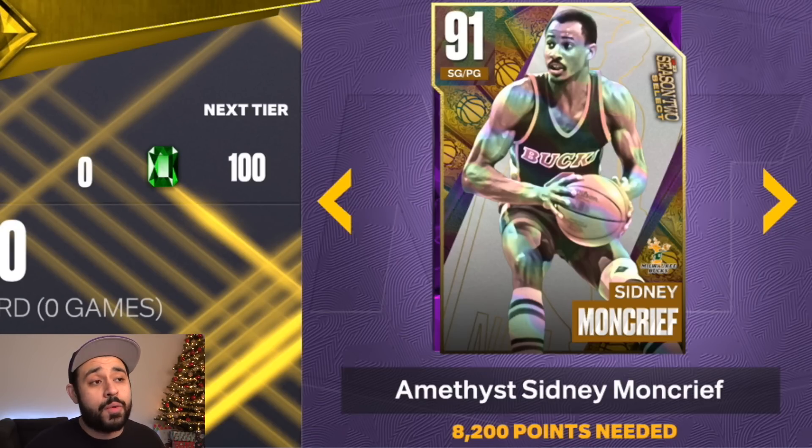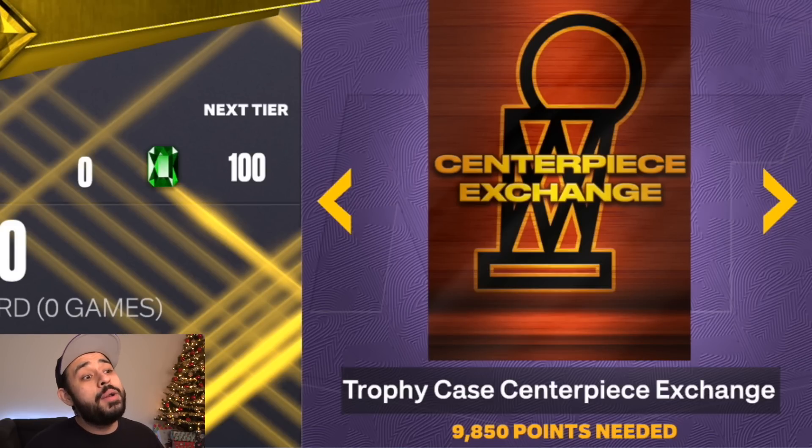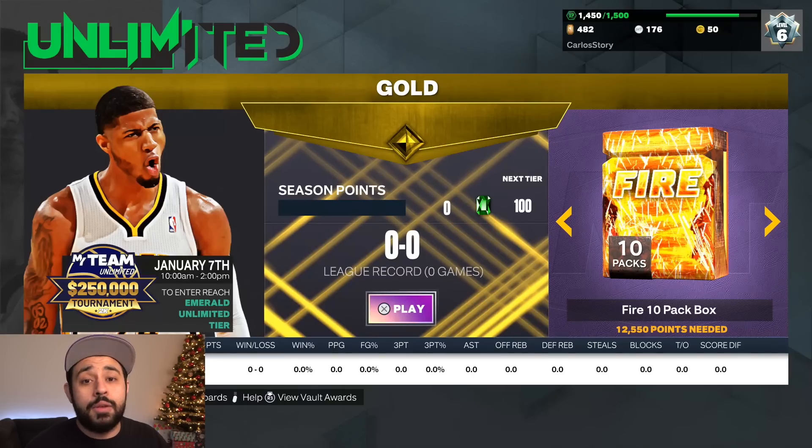There's also a diamond prize ball, 150 tokens, and an Amethyst Sidney. Before this update he was going for a lot of MT, but his price will definitely drop as more people play Unlimited this season, so hopefully you sold him already. Then we've got 20,000 MT — easy free MT — another centerpiece, so that's two centerpieces total, and a Hall of Fame badge option pack at 10,900 points.